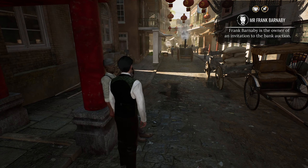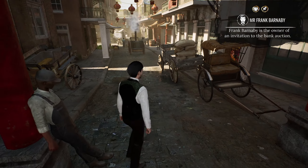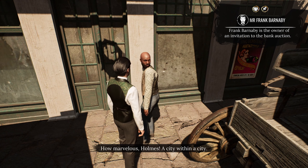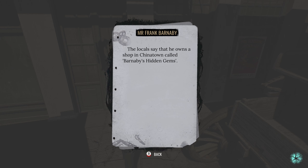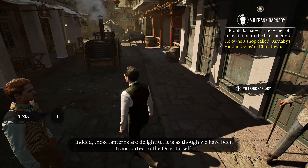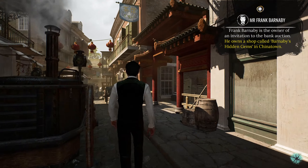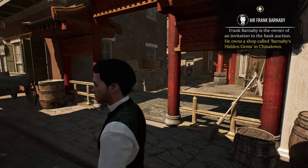Do you know Frank Barnaby? Nothing? Mr. Frank Barnaby - the locals say that he owns a shop in Chinatown called Barnaby's Hidden Gems. Those lanterns are delightful - it's as though we have been transported to the Orient itself. They are delightful indeed.